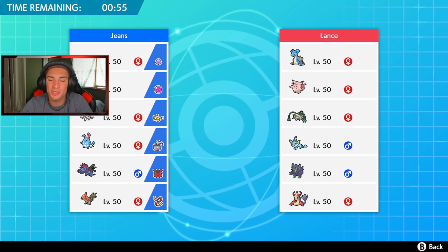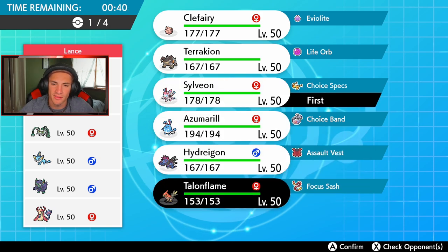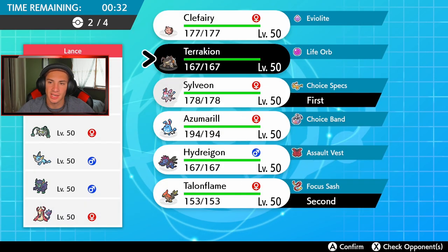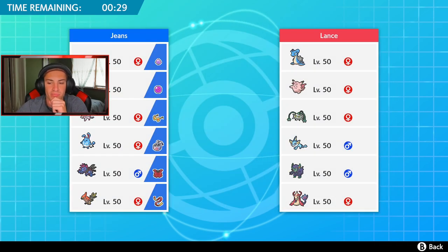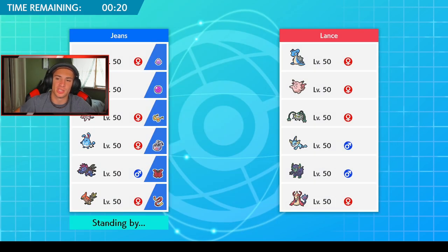First battle coming at you — we're going up against a Lapras team: Clefable, Fairthorn, Vaporeon, Grimmsnarl, and Milotic. I think it's safe to lead Sylveon since they probably won't lead Fairthorn. We're going to lead Talonflame and Sylveon, bring in Terrakion to counter the Lapras, and Hydreigon in the final spot for all that coverage. I don't want to bring two Choice Pokemon so we'll go Hydreigon.